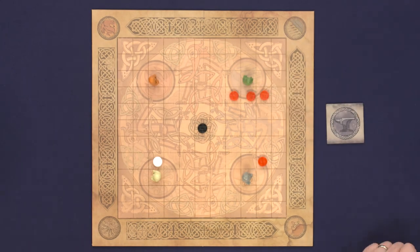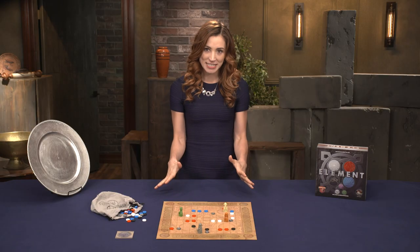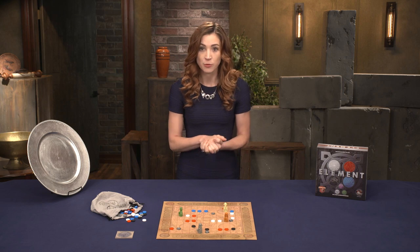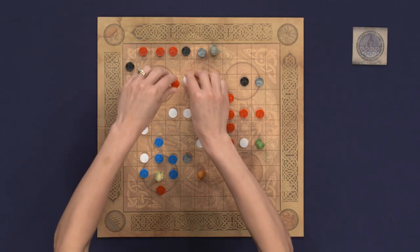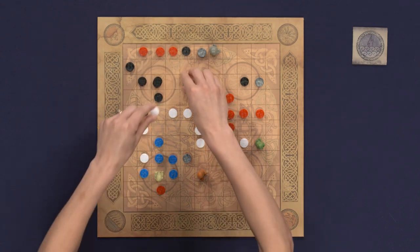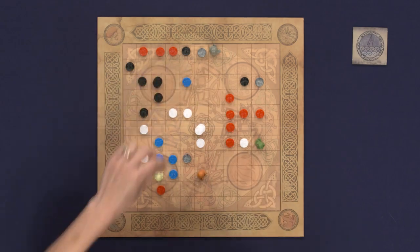All stones drawn must then be placed on the board, either in a free space or a space that allows the rule of replacement. The rule of replacement allows certain elements to be removed and replaced on the board with other elements. Fire replaces wind, wind replaces earth, earth replaces water, and water replaces fire.